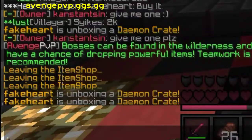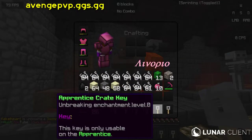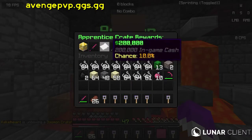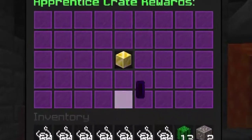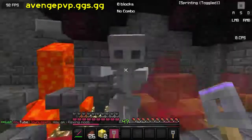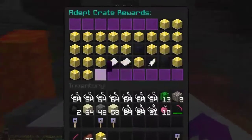Right now I'm going to be opening up some keys. I'll be starting off with the Apprentice key — hopefully I'll show you what you can get from it. Not that bad at all! Got two gold blocks — you can craft golden apples with those. Let's do the next one: skeleton spawner, 500k, four keys — what in the world!